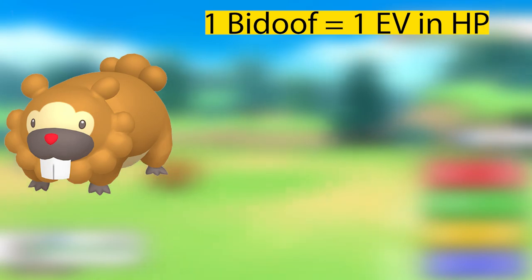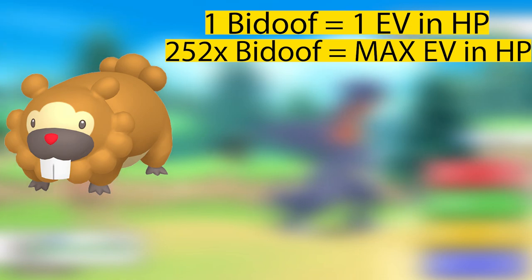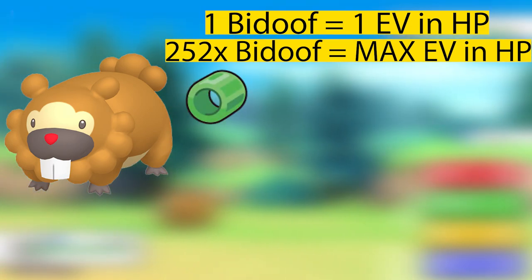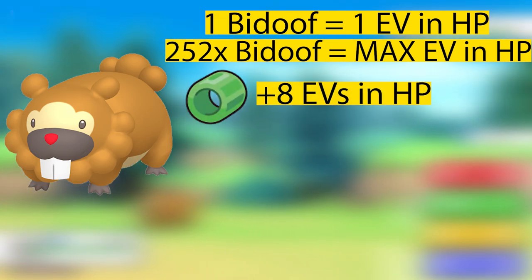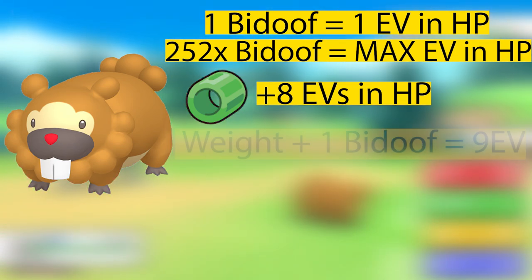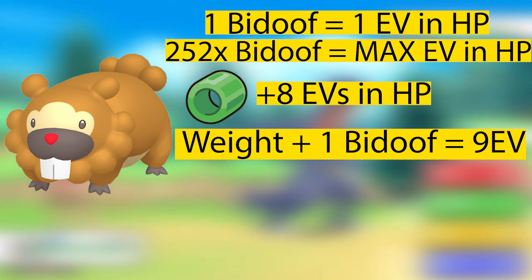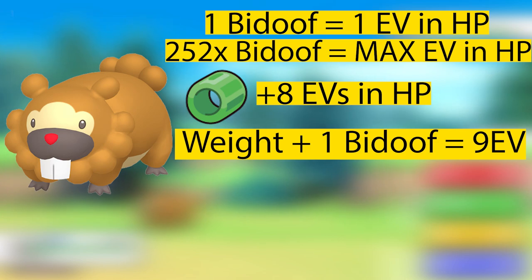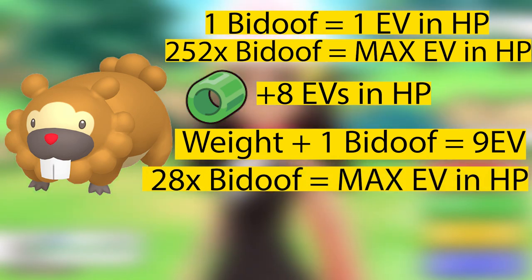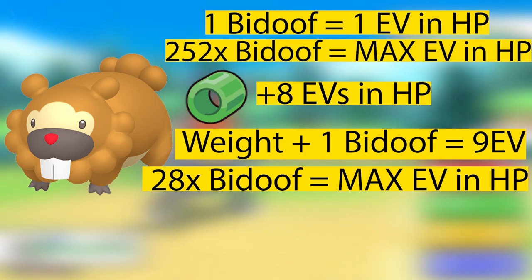Going back to our Bidoof encounter — when you battle Bidoof, you can get one EV point in HP. In this example, we're going to give the Pokemon a power item — in this case the Power Weight — which will increase the EVs gained by plus eight. So when you fight a Bidoof while holding the Power Weight, you will earn nine EVs in HP per battle. That means instead of knocking out a Pokemon 252 times, you just have to knock it out 28 times to maximize those EVs in that particular stat.